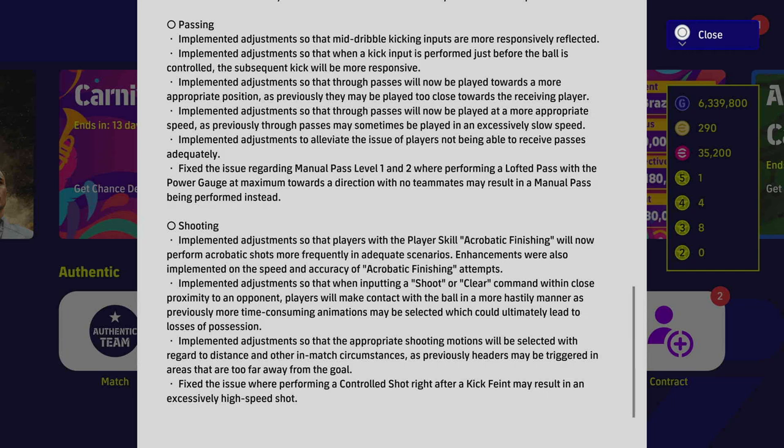For shooting: players with the player skill Acrobatic Finish will now perform more acrobatic shots more frequently in adequate situations. Enhancements were also implemented to the speed and accuracy of acrobatic finishing attempts — so acrobatic finishing looks to be buffed. Anything they specifically mention is either nerfed or buffed — that's usually how they communicate these changes.